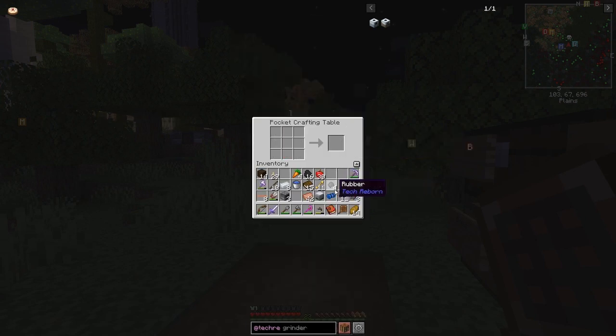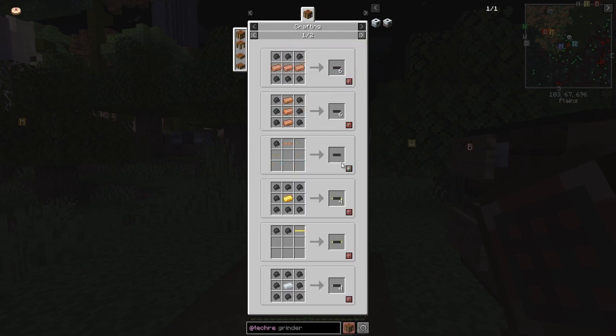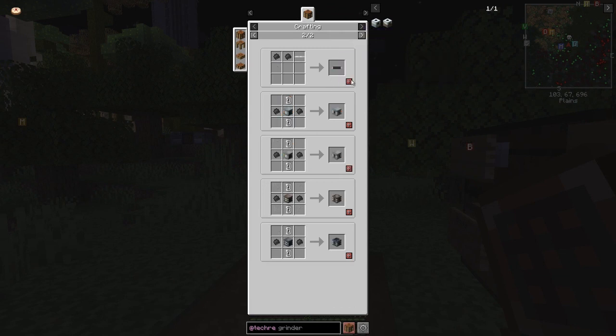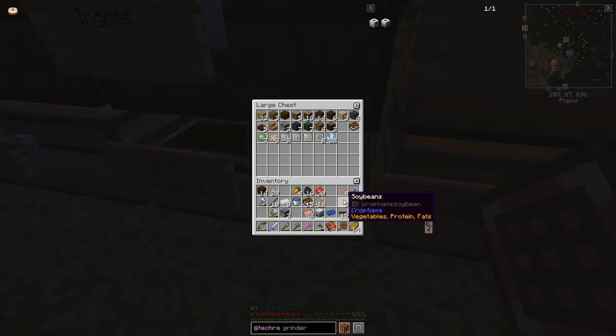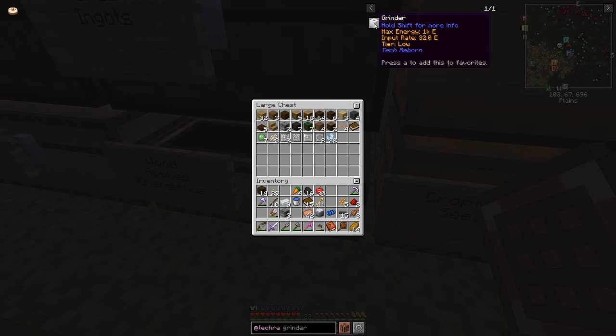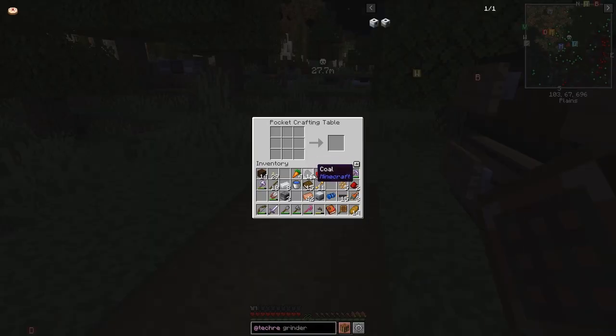We've got 15 insulated cables, four left over — good. We'll put those in the chest with the Applied Energistics stuff. For the grinder we need a circuit and a basic machine frame. There are two grinders: the industrial grinder and the regular grinder — I'll start with the regular one. We need one circuit which requires cobblestone and flint. Let me check what I've got. I need some more refined iron — I'll make another eight.